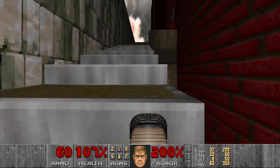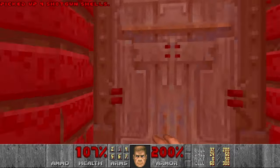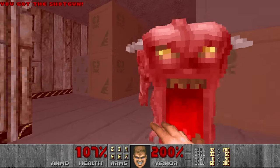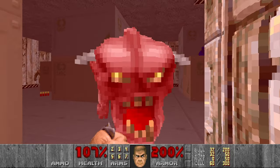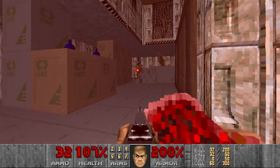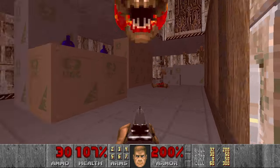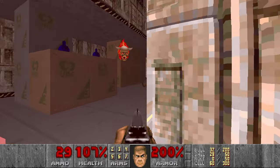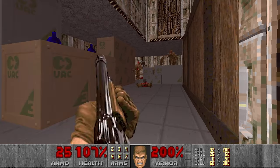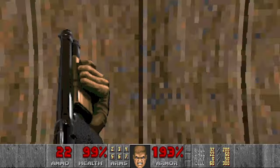And then let's actually grab this berserk here, because I want to punch. Then we go to this room. First let's kill this pinky. And we can hide a bit here from these lost souls coming from the door. Then we kill the imps, rather safely.